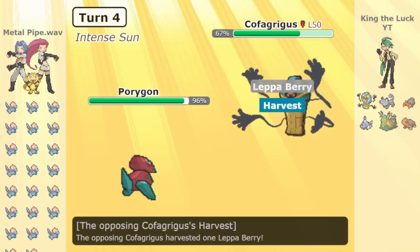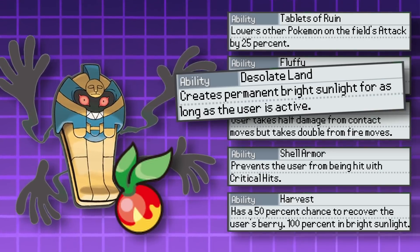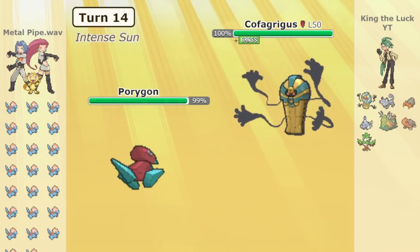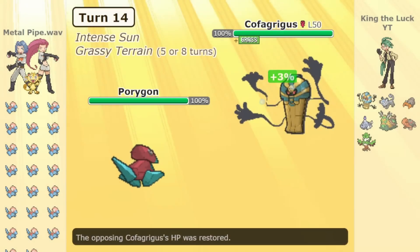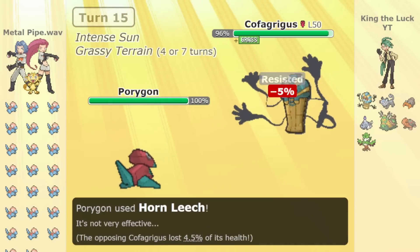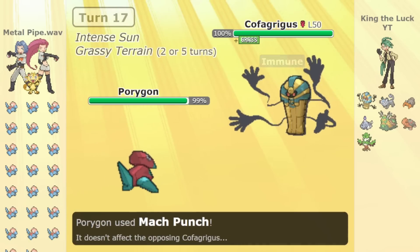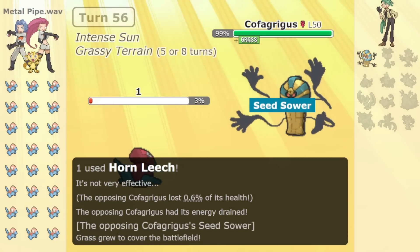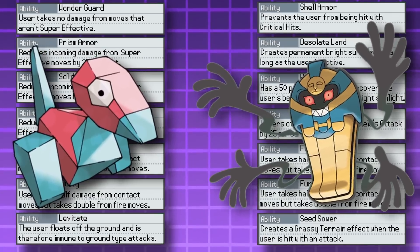Now we have to figure out how to make sure Cofagrigus can't die, and items aren't an option since it needs a Lepa Berry. We could give it the Seed Sower ability, making it so that every time it takes damage the Grassy Terrain effect starts, which heals all grounded Pokémon by 6% every turn. As long as Head never takes more than 6% from any one attack, it will never have less than full HP at the end of the turn. But we'd also be healing the cells, so we give every cell the Levitate ability so they're not grounded and won't be healed by the Grassy Terrain. It's pretty silly, but it works!